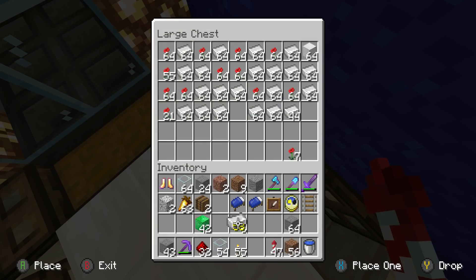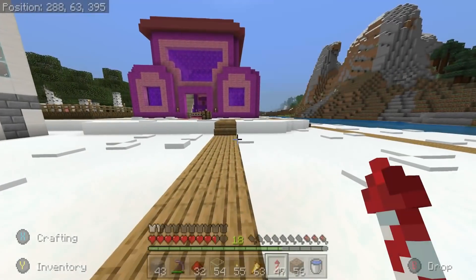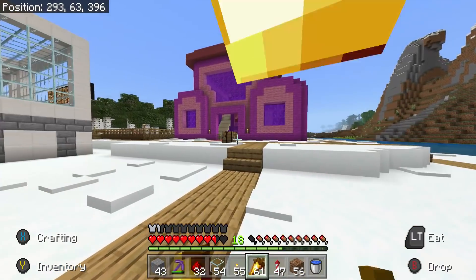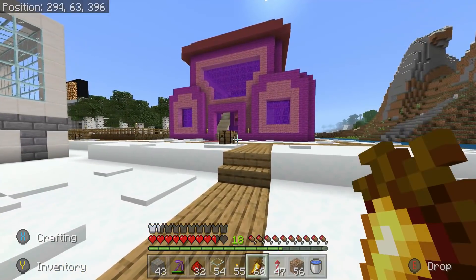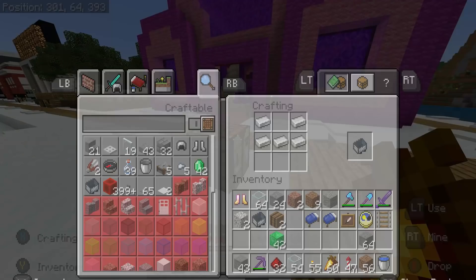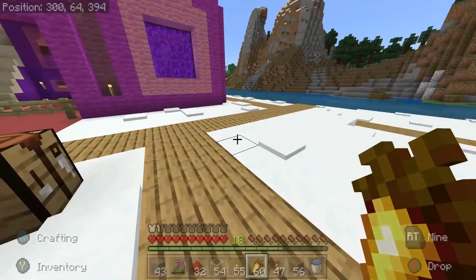I need two minecarts, so we'll grab 10 iron. Perfect. Do I actually have a crafting table lying around? That's a good question, and the answer is I do — I was looking right at one as I asked the question, that was quite handy. We'll go do this. Give me those two minecarts — thank you very much. I need to make another one. There we go, okay, we've got two minecarts. Everything is in place.